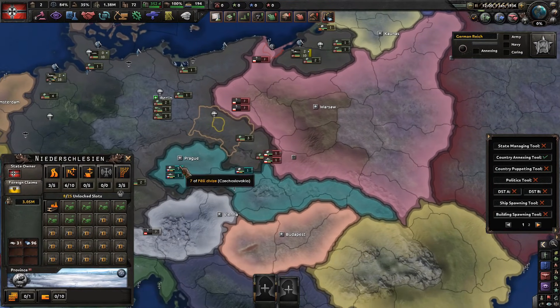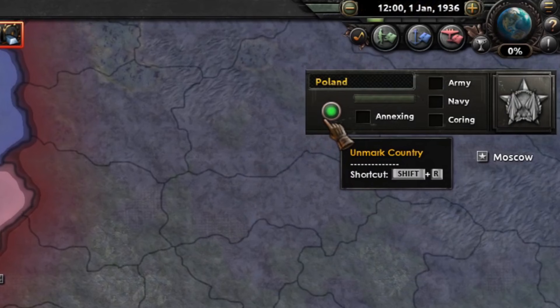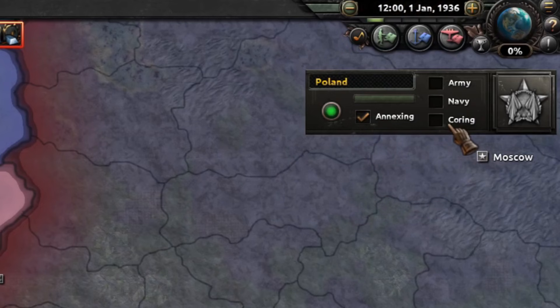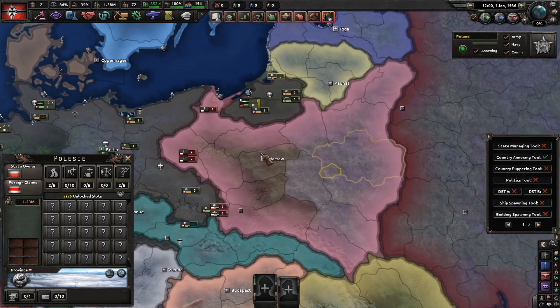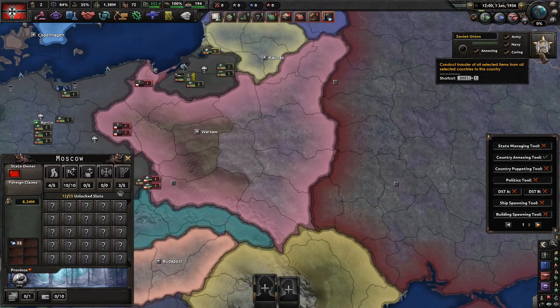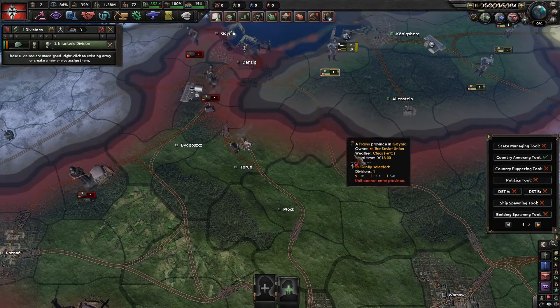The country annexing tool is like the bigger and better version of the state managing tool. Instead of moving individual states, this moves entire countries. Let's select Poland, annex it — we want cores, we want their navy, and we want their army.